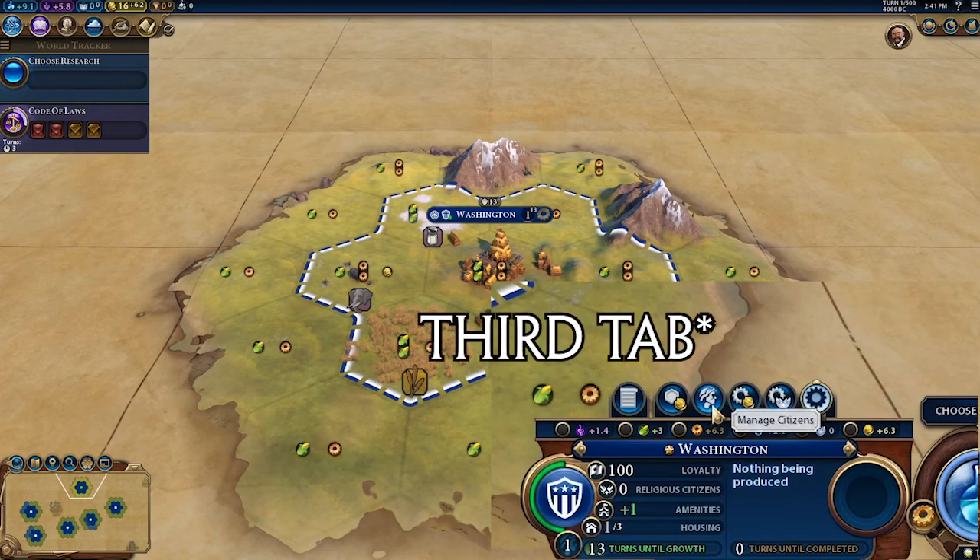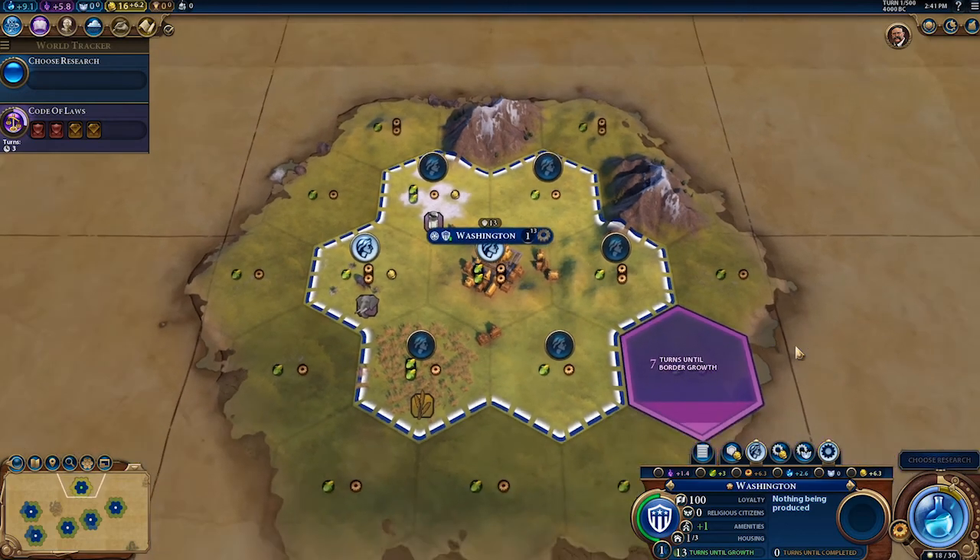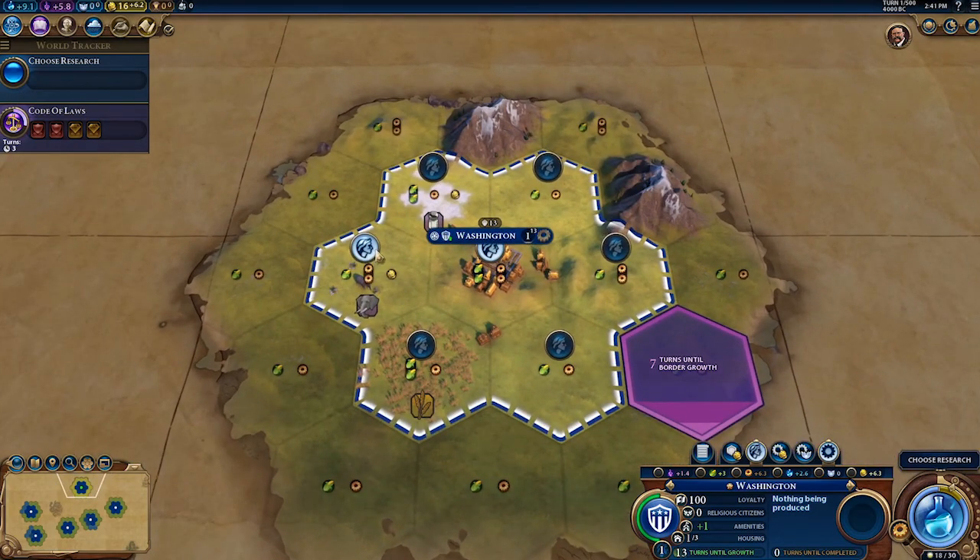To open the citizen management page, click on a city, then click on the second tab — the one with the head on it. This will bring up a menu of all the available tiles in your city. You'll notice that at least one of your tiles will be highlighted with a citizen — that is the tile your city is currently working. Your city will also work the city center. If you want to change the tile you're working on, just click on the darkened circle and it will lock a citizen in place. Generally, the game will select a tile based on raw yields, so it makes pretty decent decisions.